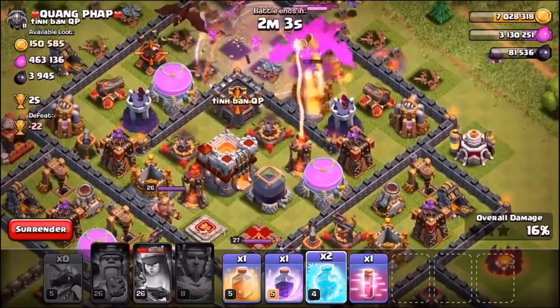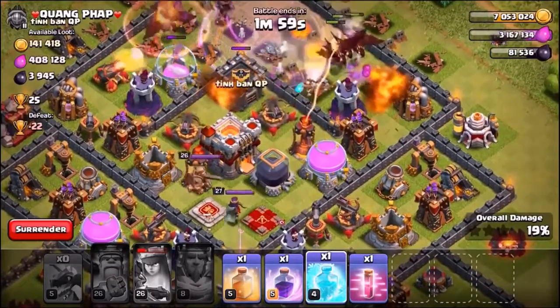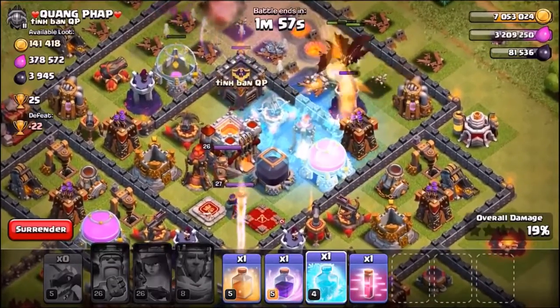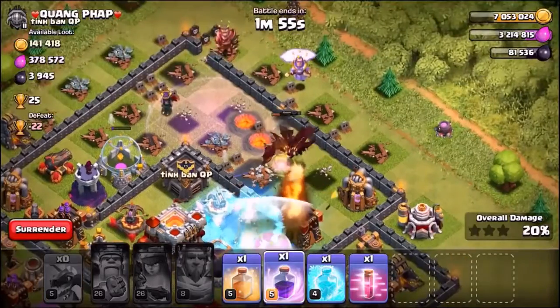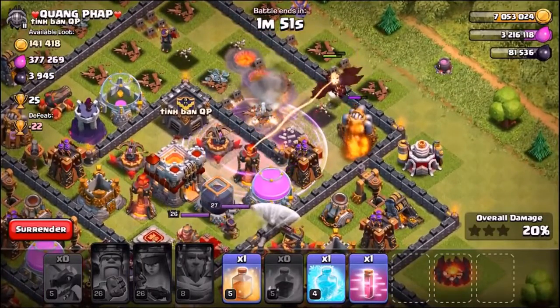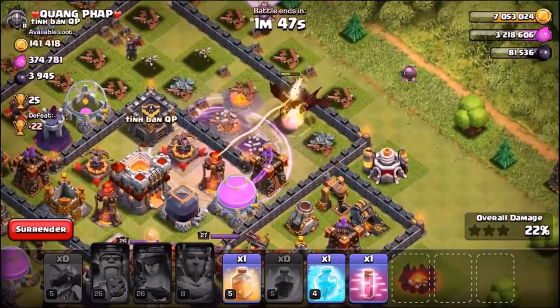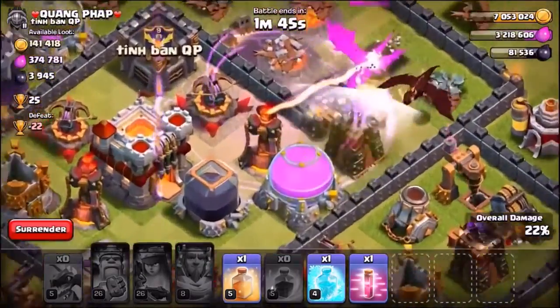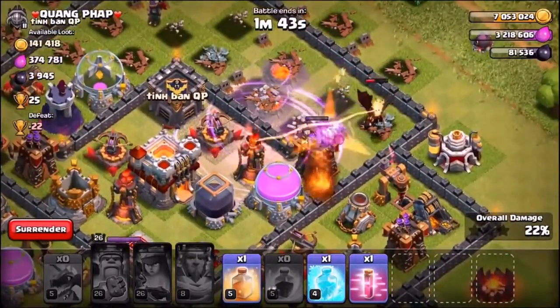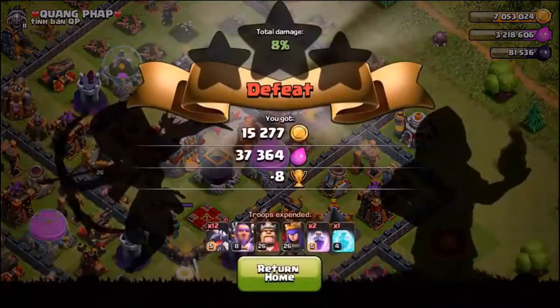Using the Queen's ability and planning to drop a freeze spell on the single-target inferno tower to protect the dragons. But the eagle artillery has destroyed the dragons — it did so much splash damage they just got wrecked. Not even going to bother wasting the spells. That was horrendous. The dragons completely got destroyed by the eagle artillery.